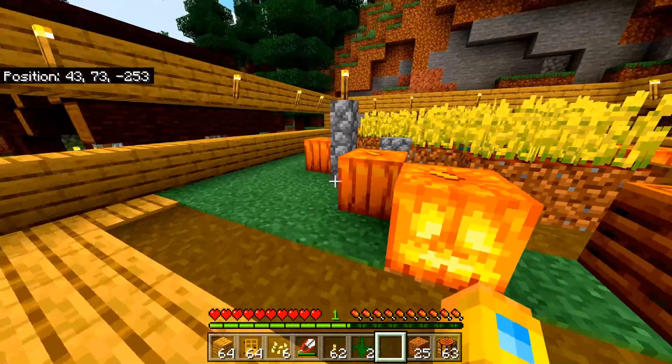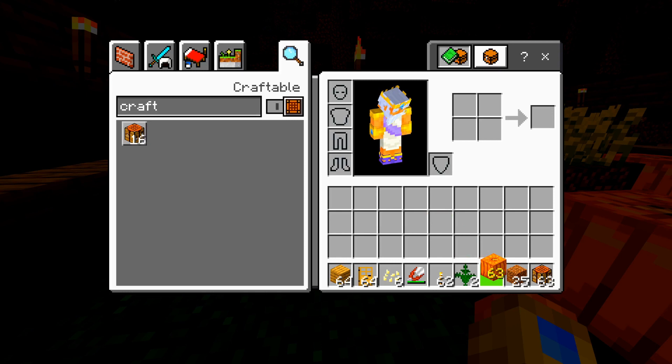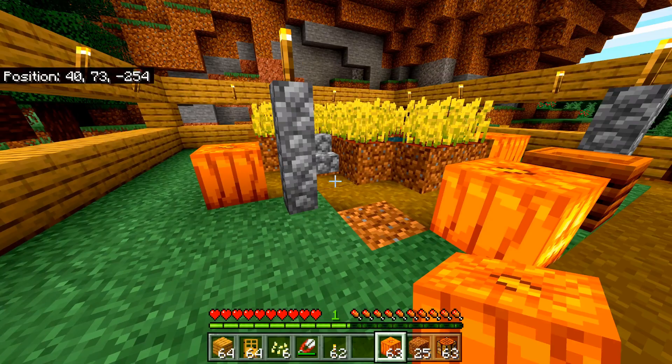So let's go ahead and farm one of these pumpkins here. I'm going to choose this one and it's just about done. Let's pick it up — it's in my inventory now. Let's put the pumpkins on my hot bar.